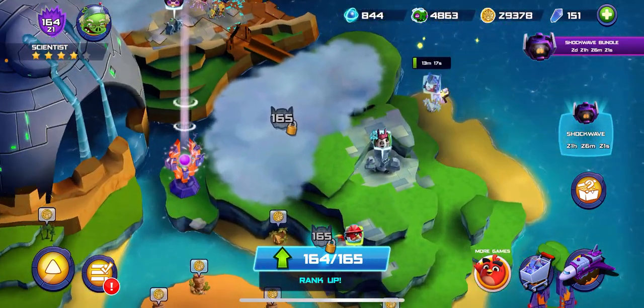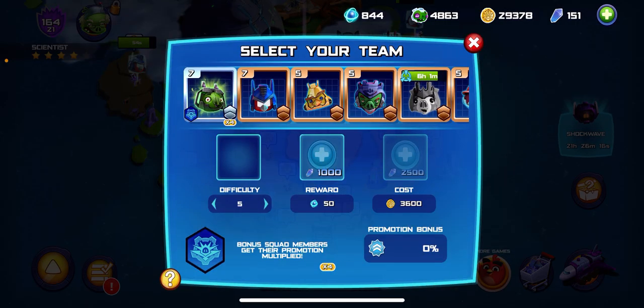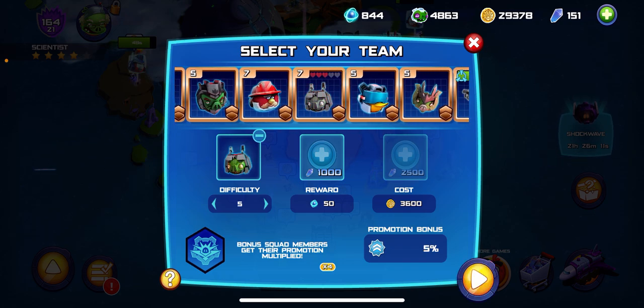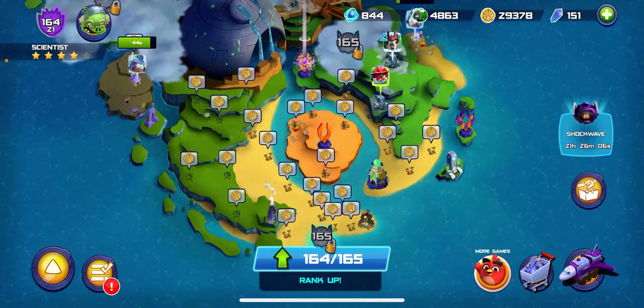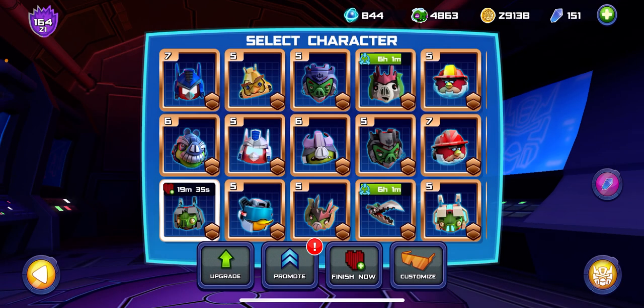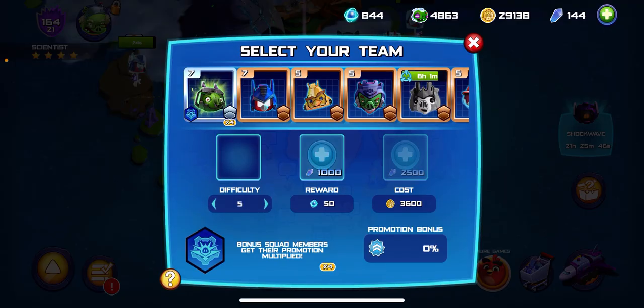Anyways, let's do a spark run now. Acid Storm is on top but let's just do Thundercracker. Actually, because you can't even use shields, I might have to recharge him just for the video. Not trying to upgrade him — alright, there we go, let's start this spark run.